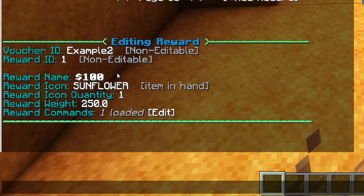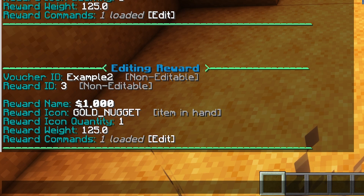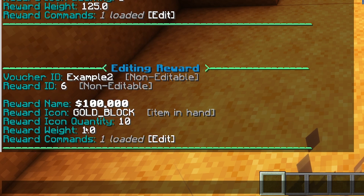Remember the weight of 250 for the $100 reward. Going to reward three: we have a $1,000 reward with a golden nugget icon, quantity one, but the weight is 125 — so it is a lot more rare to get than the $100 reward. Going all the way to reward six, the weight here is only one, so the chance of getting this one versus the item with a weight of 250 is really, really slim.